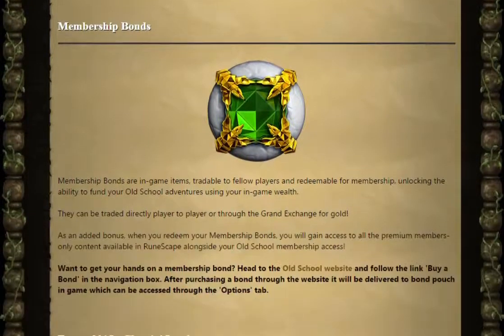Membership bonds are in-game items tradable to fellow players and redeemable for membership, unlocking the ability to fund your Old School adventures using your in-game wealth. They can be traded directly player to player or through the Grand Exchange for gold. As an added bonus, when you redeem your membership bonds, you will gain access to all the premium members-only content available in Runescape alongside your Old School membership access. This is because membership covers both games.